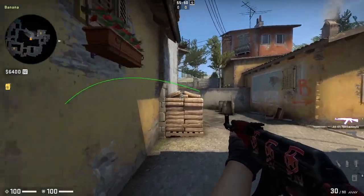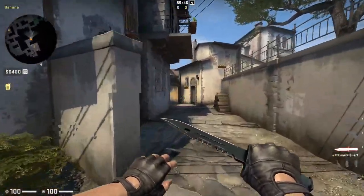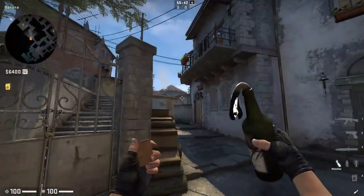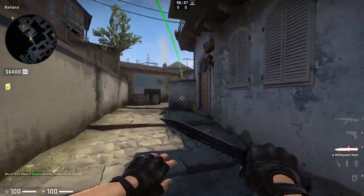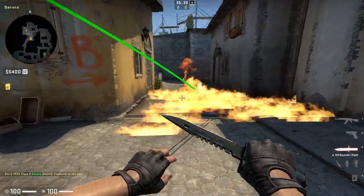Before throwing this pop flash, think about what other utility you want to combine with it. Here is a molotov for pull as an example, pushing back an AWPer in that position. Push yourself into the corner of logs, aim just to the bottom of this corner, and use a simple left click throw — this will put a lot of pressure on the CT AWPer.